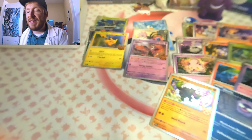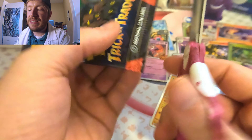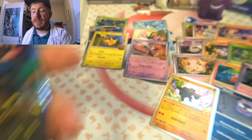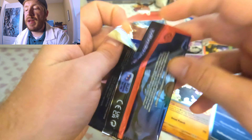Pack number six — let's go! The first card is going to be the Dragonite. We have the Haunter, and then we get the Pikachu! We are doing amazing here — that's 18 out of 30.